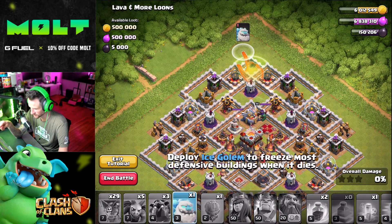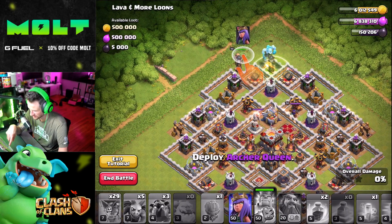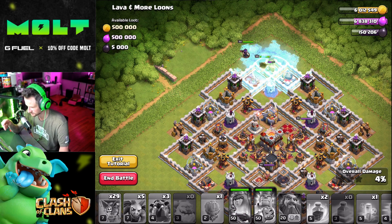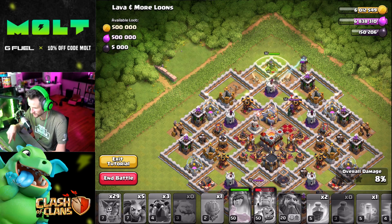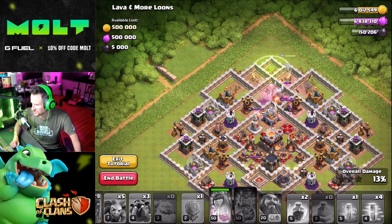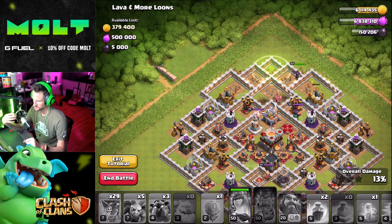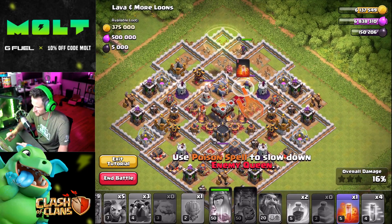'Deploy Ice Golem to freeze most defensive buildings when it dies.' 'Destroy Barbarian King now that they're all targeted on that — destroy Archer Queen right here.' So he's gonna freeze the majority of those, which is dope. I love these tutorials, man — this is so cool, it helps noobs like me out a lot. We would have activated the Barb King's ability already. Oh, big boy bomb in there! Come on you guys — y'all are toxic, gonna have me activated on a big bomb.